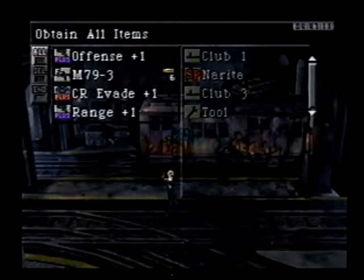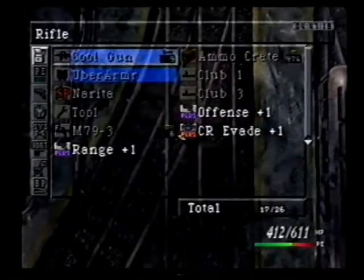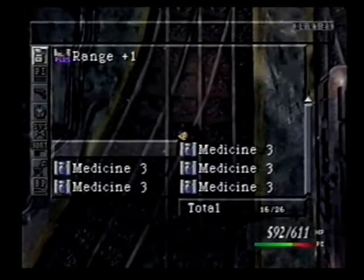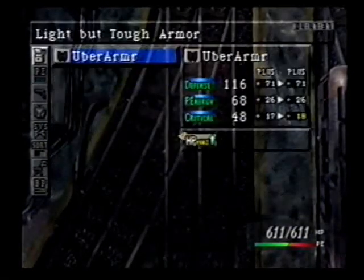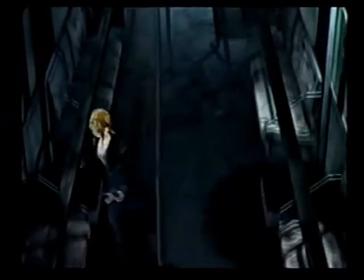That took a while. Offense range and a CR. Let's reload. Let's use the Medicine 3 to heal up — that's good enough. Use a Heal 1, then Offense 1 and Range 1. Let's go into the subway to get our wicked cool secret stuff. There's the three items: here's the vest that stops paralysis, a tool, and if we go down we get another tool.